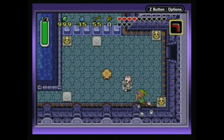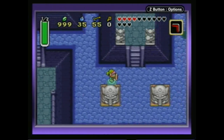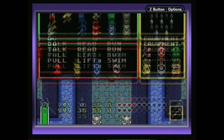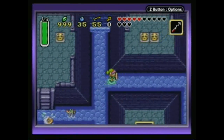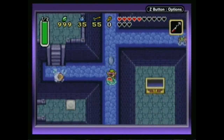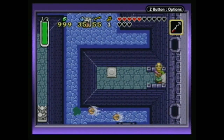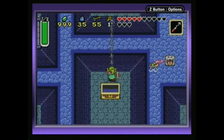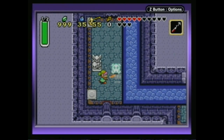These guys keep coming back. We come up here and we get the hookshot. As I mentioned, this is probably my favorite item in the game. The hookshot can stun enemies, and it can grapple you to other places like so. Let's figure out where I can go - I think I just have to go... I don't have a key. Why don't I have a key? I must get a key over here. There we go.